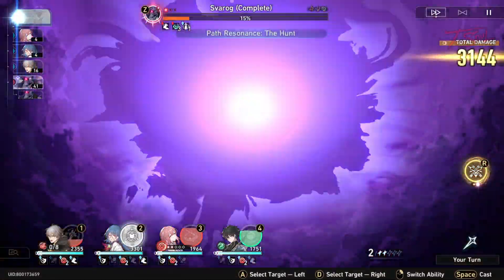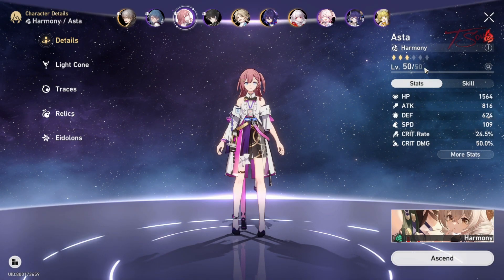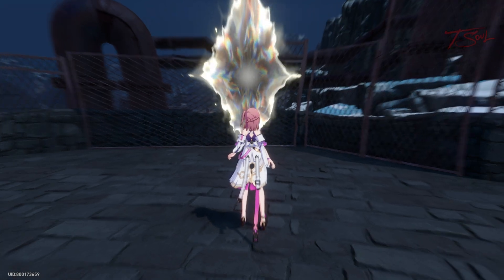Nothing too special here, just the normal strategies. Use skills on your DPS when you need to break, and do basic attacks with MC and Natasha to generate skill points back. The recommended level for this fight was 50 when I recorded this, and it felt way too easy.